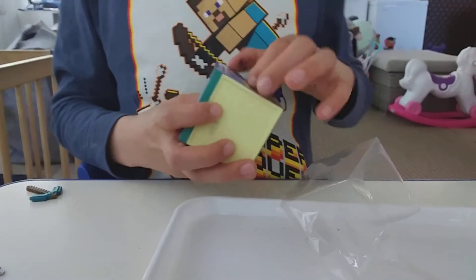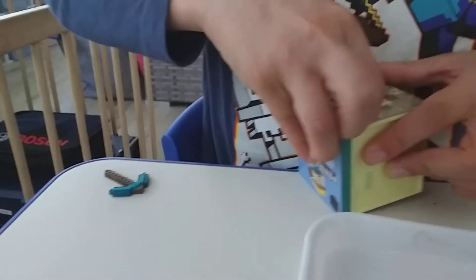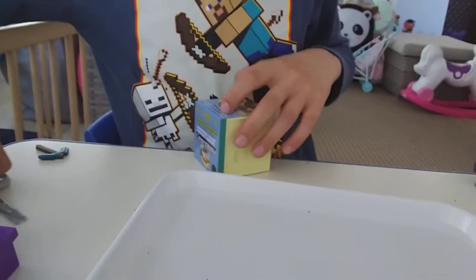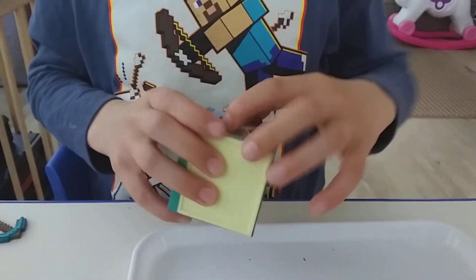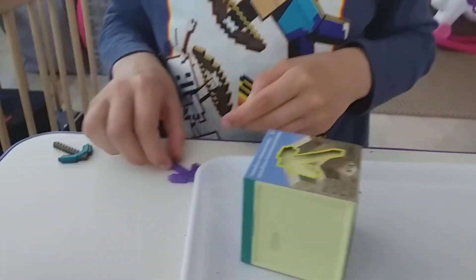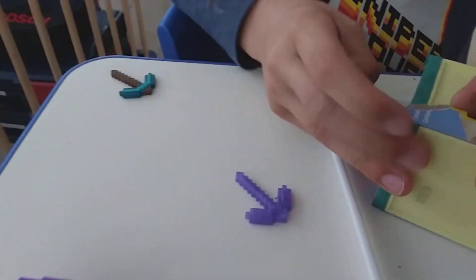All right, the pickaxe is my favorite tool. These once again have tape in the package. There we go — a nice solid plastic piece of pickaxe. We can pick through the sand now. Let's open the sand out.